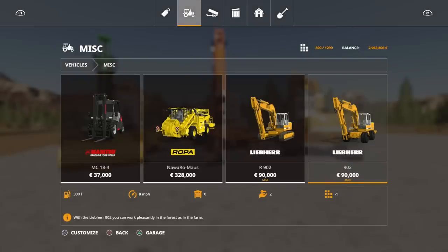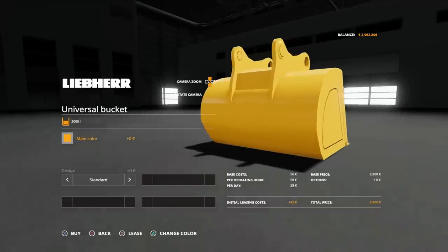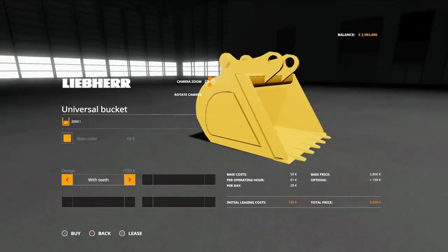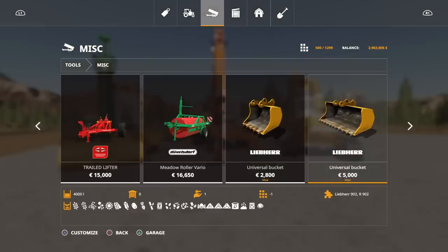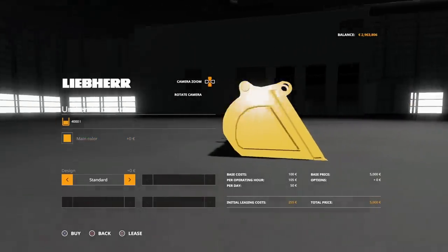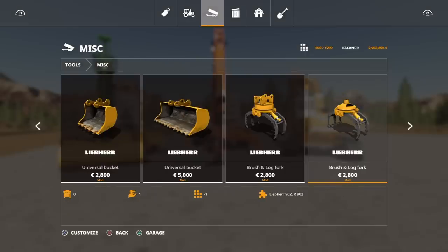As far as equipment goes, in Miscellaneous we have the Liebherr Universal Bucket at 2,000 litres. We can change the colour to match whatever version you're going with, and for design we can have standard with a smooth front or with teeth. There's also the Universal Bucket at 4,000 litre - double the size, same options. It does all crop types: fertiliser, seed, pig food, manure, lime, everything. Then we've got the Brush and Log Fork - we've got two of these, same price, same slots, each at one slot each. We can change the colour on these as well.